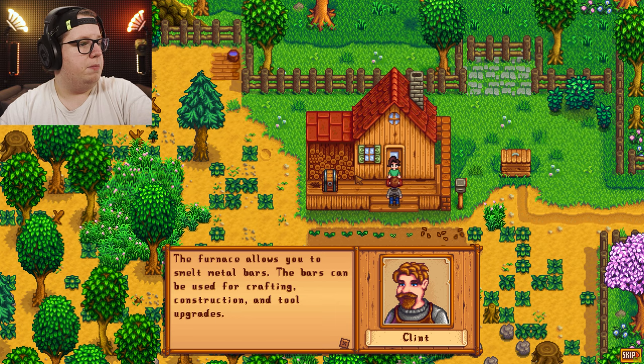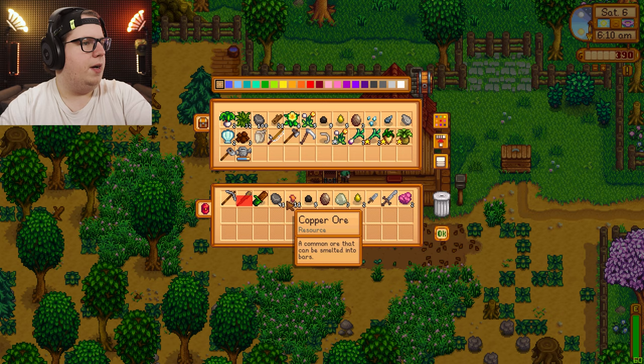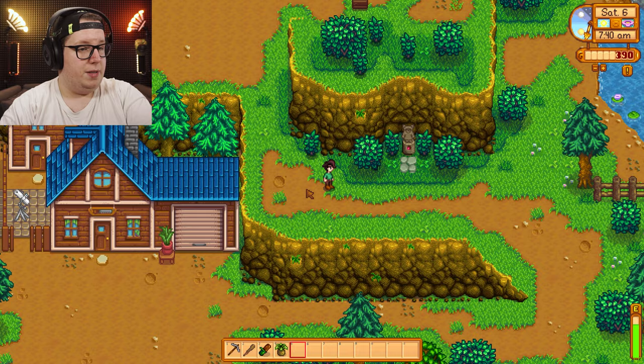When you've smelted a few copper bars, consider having me upgrade one of your tools — exactly the thought I just had. First of all, I need my watering can. Don't smack that — I might need more boxes. I need to do this first because this is important. If I don't water my crops, they will die. I need to reach level 5 in the mines. I need the copper today.